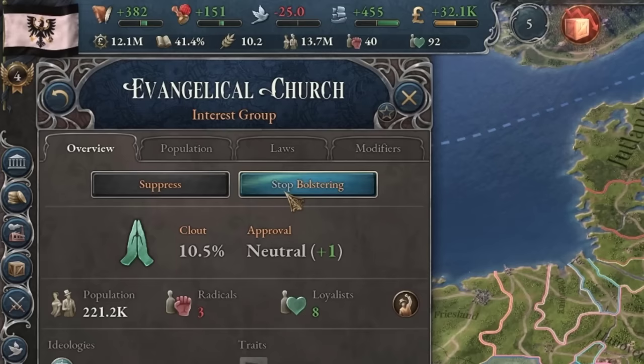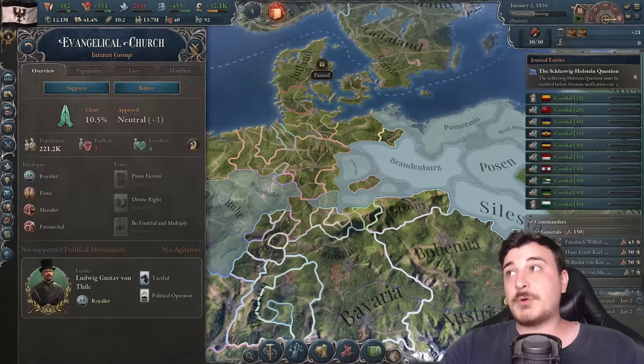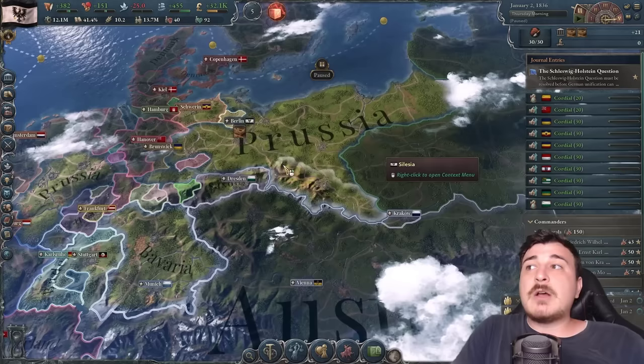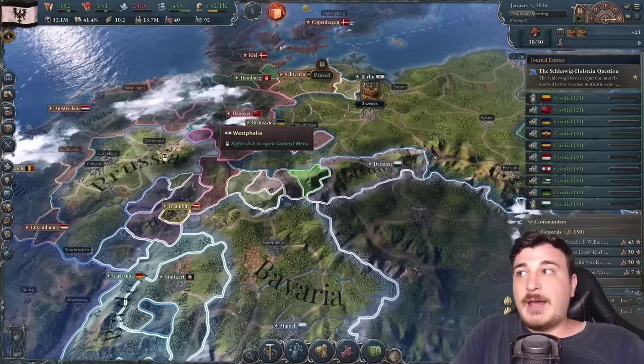Going to politics, the Evangelical Church party is being bolstered — we'll stop bolstering, which frees up 200 authority points. We'll use these extra authority points by right-clicking our capital and setting up 'promote social mobility,' which increases education access and gives more qualifications. We also want to set the road maintenance edict, which gives state construction efficiency.